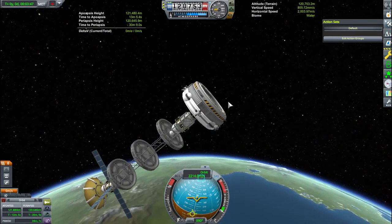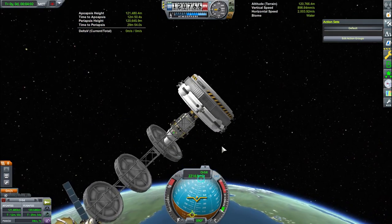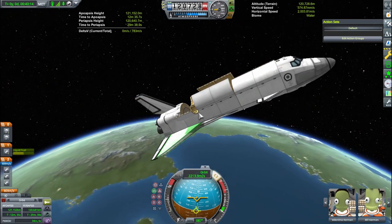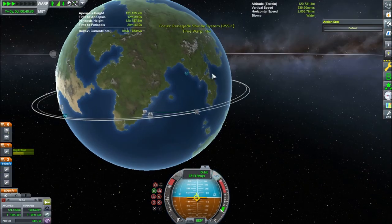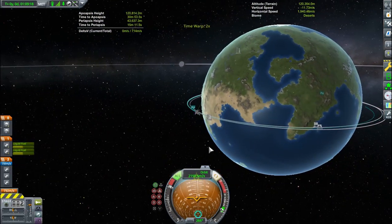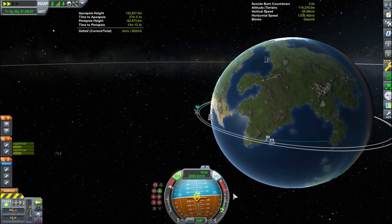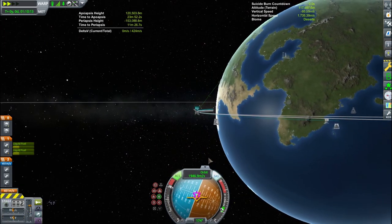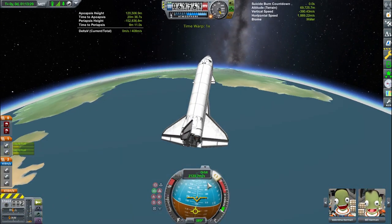We're just deploying these probes, and I'm confused wondering why it isn't deploying — then I realize it's out of electricity. So we'll switch back to the shuttle, close the payload bays, and go land at the Kerbal Space Center. It's all about timing. I'd really recommend quick saving about a quarter of an orbit before you hit the KSC. We're going to be right in the middle of the continent to the west of the KSC, and we're going to lower our periapsis to just off the coast of the Kerbal Space Center.